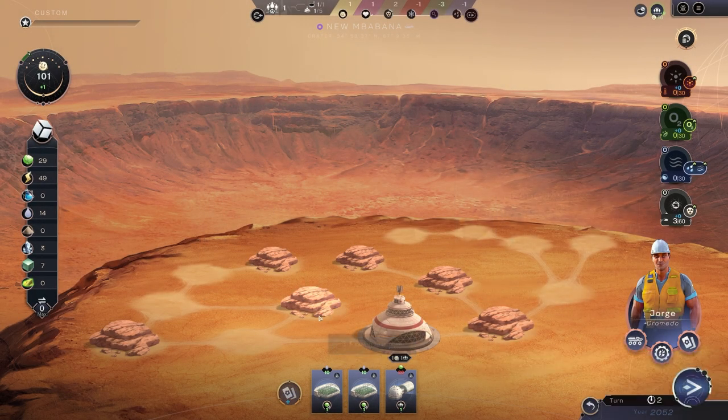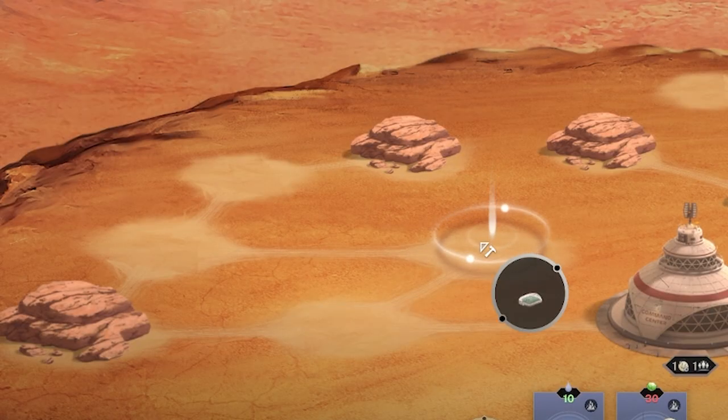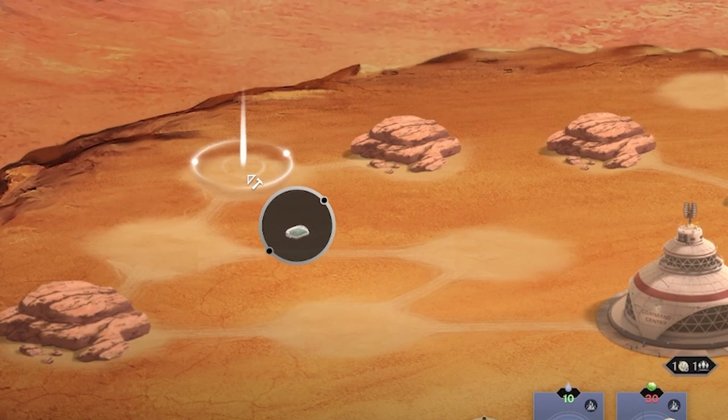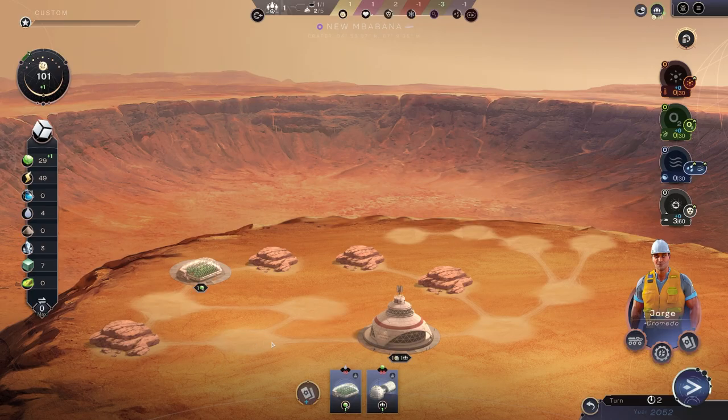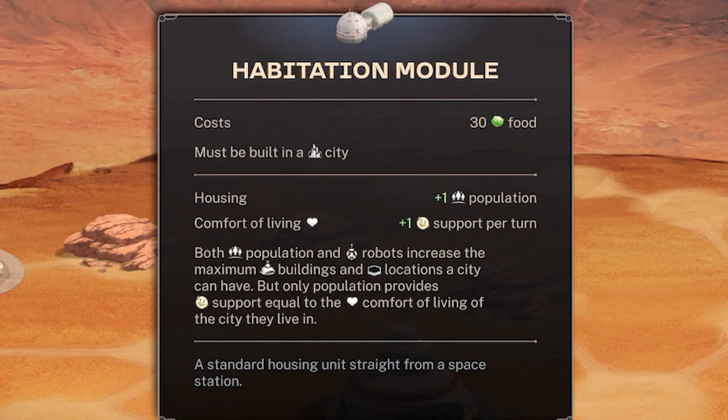Rather than explore, I'm going to use Jorge's ability to get rid of some earthworks - remove that rock. Then we'll go for a greenhouse and shove it in that corner. Now we're producing food every single turn. What do we need food for? Well, if you look down here, a habitation module costs thirty food but it will grow our population and support.